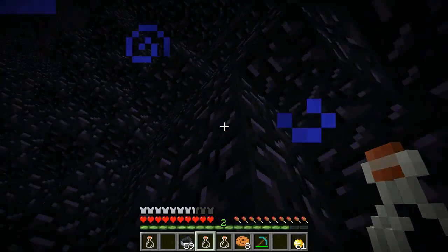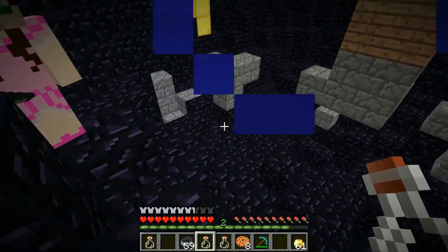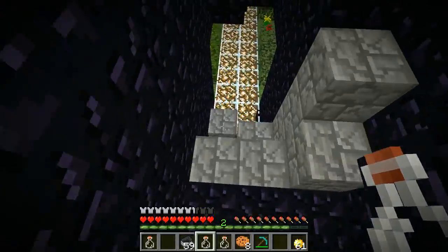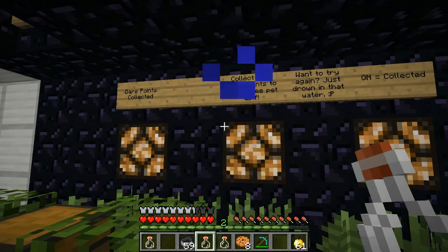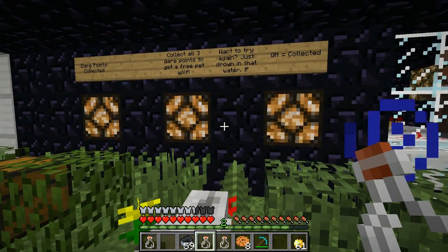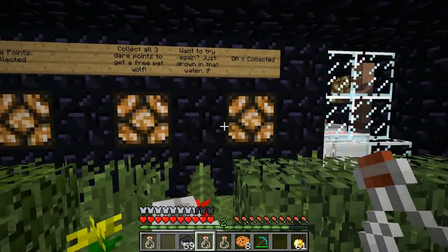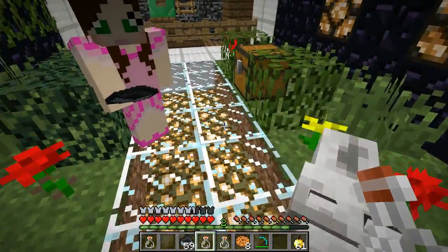It looks like this must be the end — yeah, this has to be the end. There's an arrow pointing in this direction. This is confusing, I can't see anything — it's so dark! Do you have any night vision? No, I forgot to grab some. Seriously, how do we leave this place? Oh! The arrow's pointing down this way. Oh, it's beautiful down here! Dare points collected — collect all three dare points to get a free pet wolf!